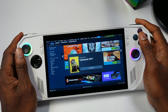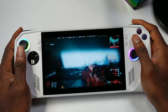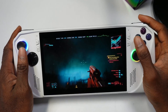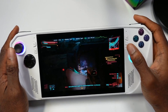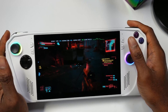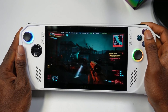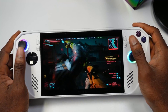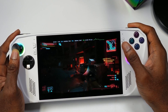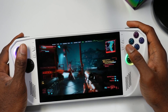We're going to open up Cyberpunk and showcase what the gyro looks like. Here we have Cyberpunk running — you can tilt the RG Ally and see the gyro moving. You can set this per button, but I have it set to Always On. It's pretty cool to see them actually launch this feature.